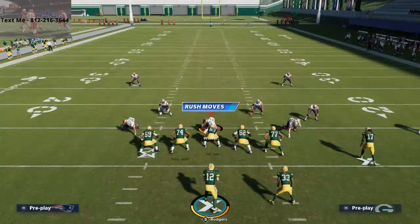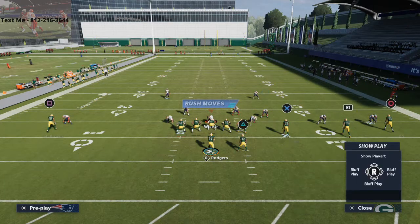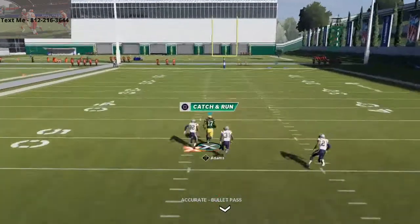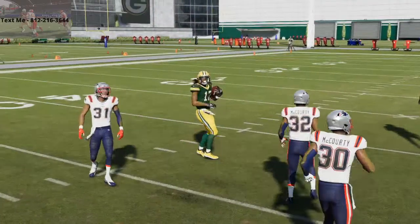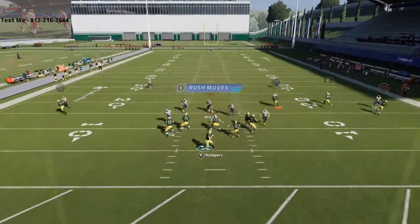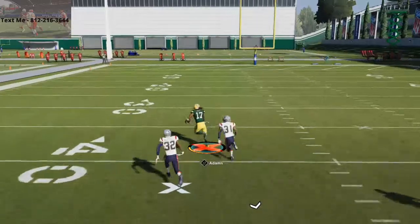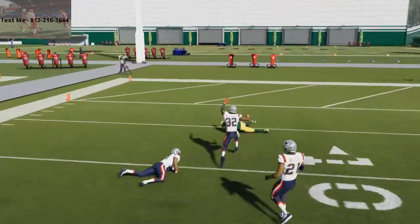Pretty much the only hope that they have, honestly, with defending this play is if their corners on the outsides in a cover two type of scenario play it really well. But you see here, you could actually get it over the top of the cover two very, very easily. Again, if they shade coverage out, shade coverage over top, and they press, what you're going to see here is Devontae Adams is going to get that nice separation on that third cut, and it's going to absolutely torch the man-to-man coverage over the top for a really nice gain, and most of the time, a one-play touchdown.